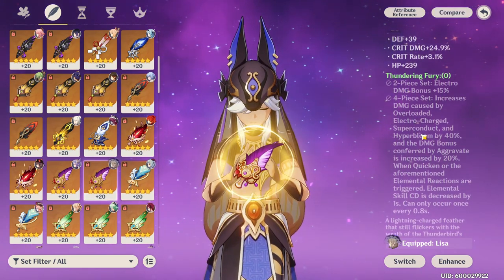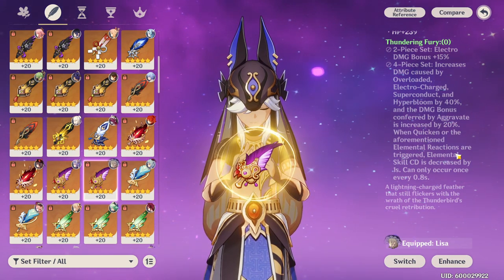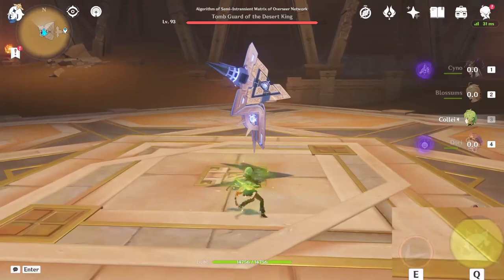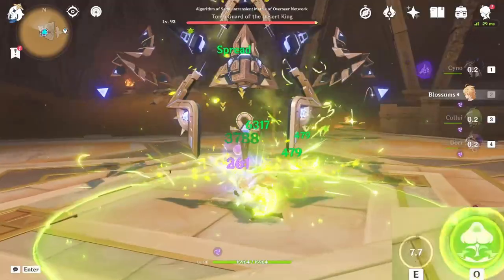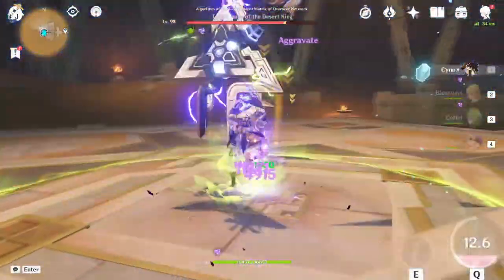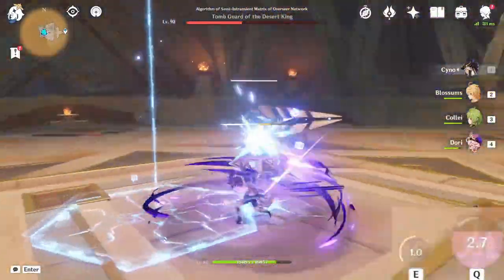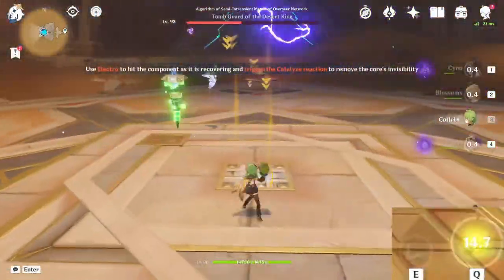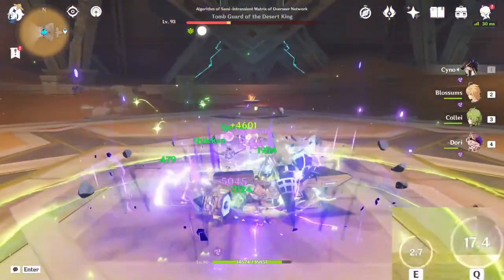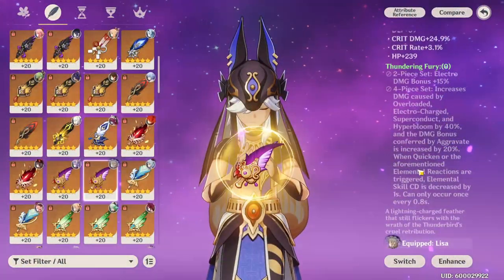Thundering Fury is really good because you get Electro DMG Bonus, a 40% bump to your reactions, and Elemental Skill cooldown reduction. This is really good on Cyno especially in the elemental burst, because there will be times where you use the E skill and it's back up almost immediately since it only has a three-second cooldown — you start doing this enough and you're basically doing them back to back. One issue is that the timing can get a little wonky and you may miss an activation of Thundering Fury's cooldown reduction. From what I hear, having an ATK speed increase on Cyno pretty much mitigates this — he has a constellation that gives an ATK speed increase.